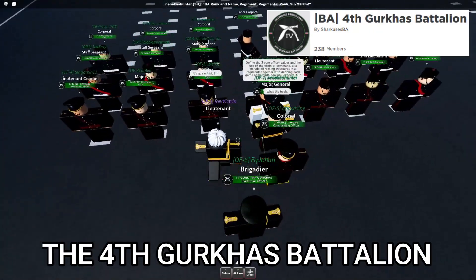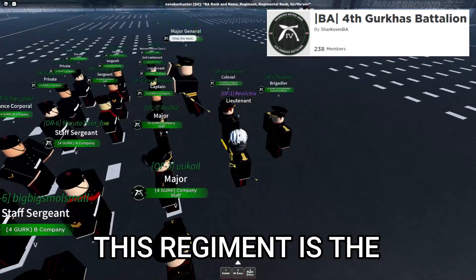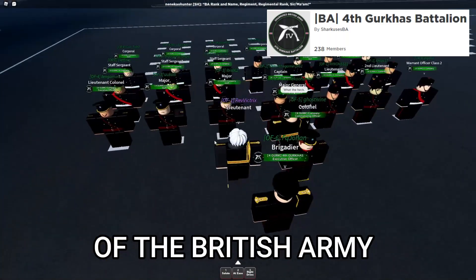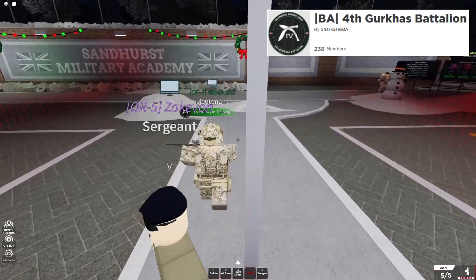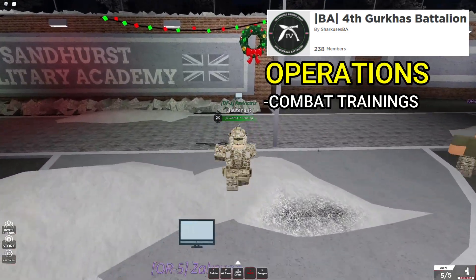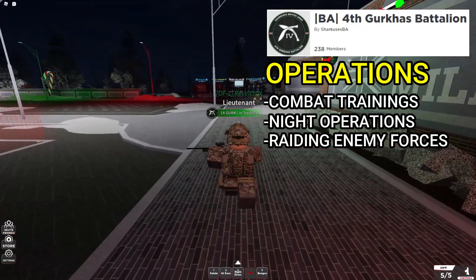The 4th Gurkhas Battalion is also known as RGR. This regiment is the light infantry unit of the British Army. They are called frontliners, meaning they are the first to enter in wars. Some other operations they do are combat trainings, night operations, and support the raiding of enemy forces.